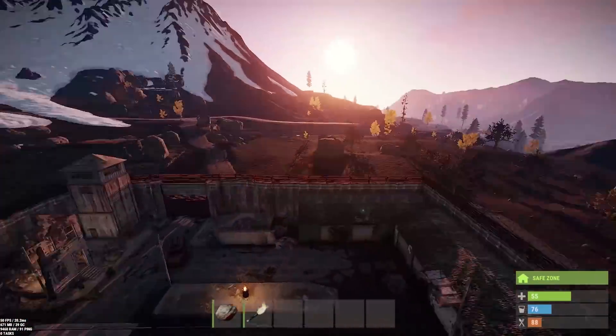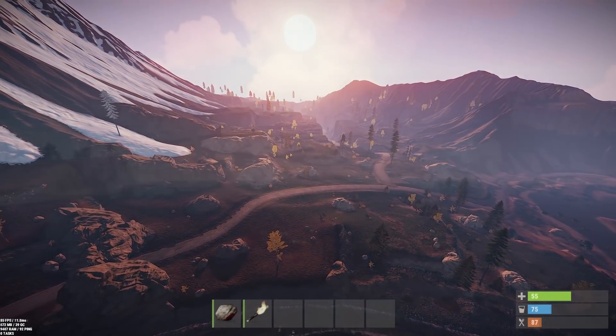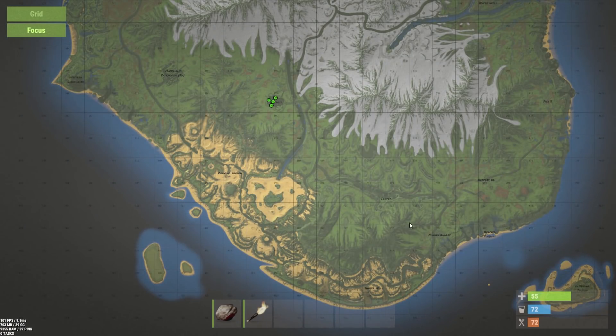We've also got a whole new area on Hapis — there's a whole new island over here called the listening post. If you look on the map you'll see it is marked as a listening station, over in the bottom right-hand side of the Hapis map.